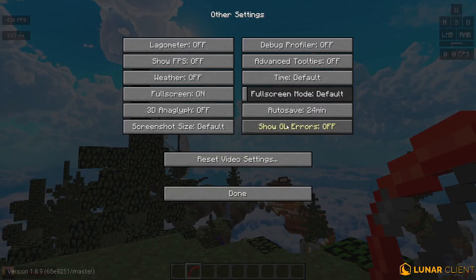However, if you have a lot of crashes, you want to turn show GL errors on so you can see what's happening and post it to a forum. If you don't have any crashes, just leave it off.